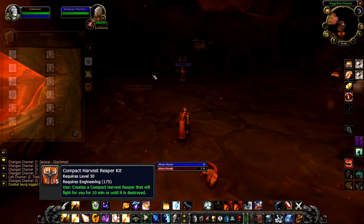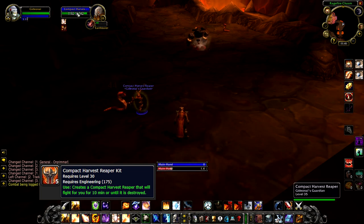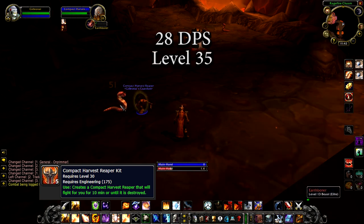When it reaches melee range with its target, it will strike it with its melee attack for an average of 56 physical damage per hit every 2 seconds. The Reaper is a level 35 NPC, so it deals very little damage to high level enemies.